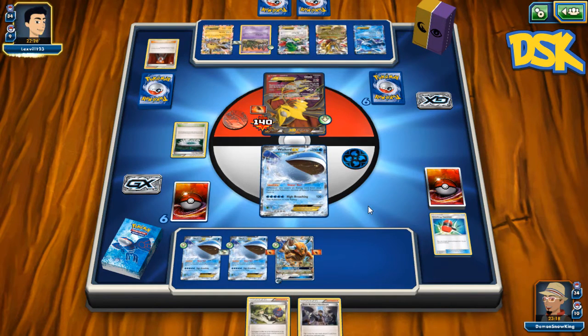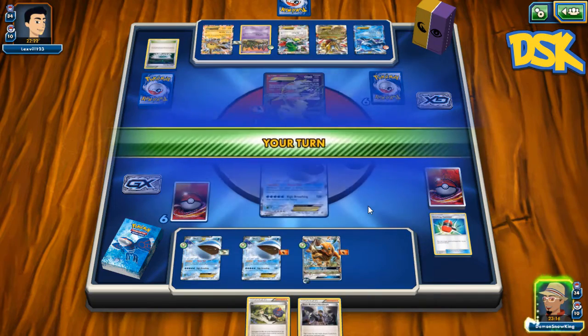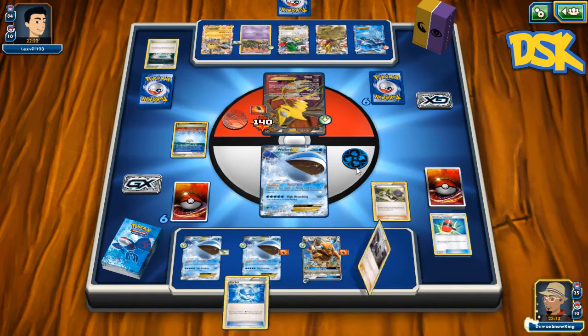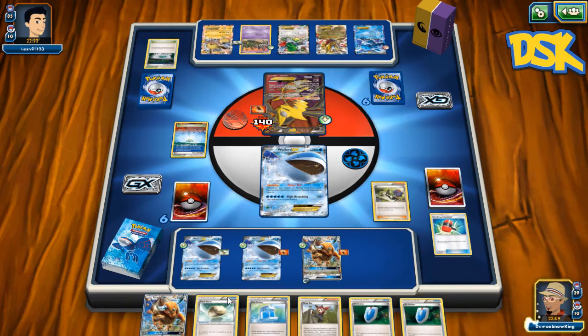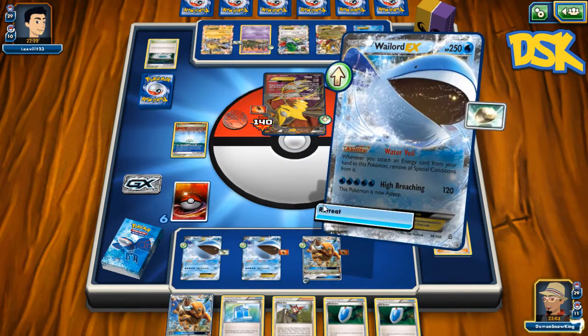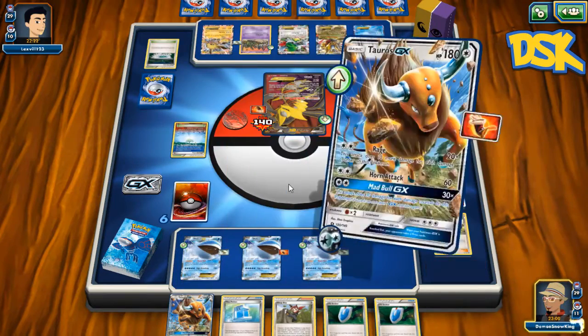He used his Supporter so he can't get more cards. He has no space with Parallel City. I'm just gonna use Parallel City — which is perfectly fine, I have everything I need. Let's see what we get. Alright, I'm just going to do Handiwork even though he has one card — no big deal. 70 damage — nope, 210 on the belted Tina.